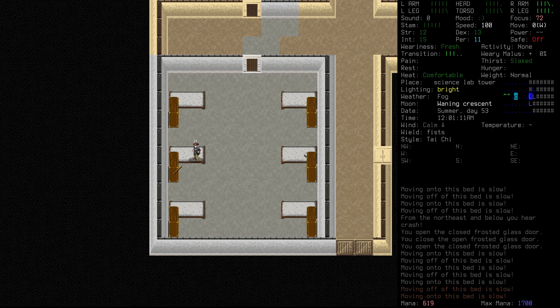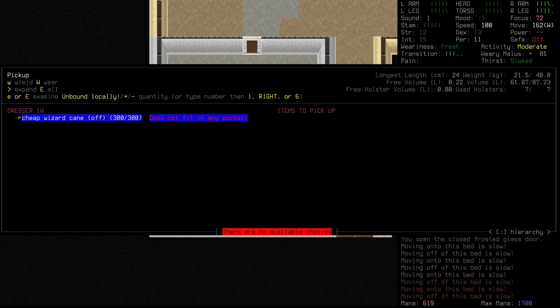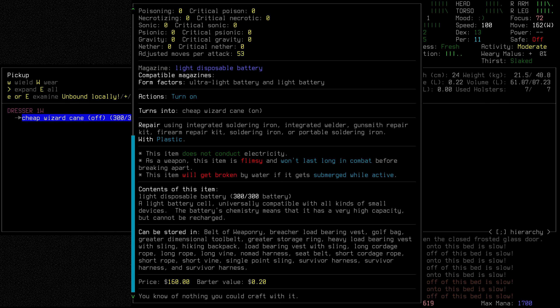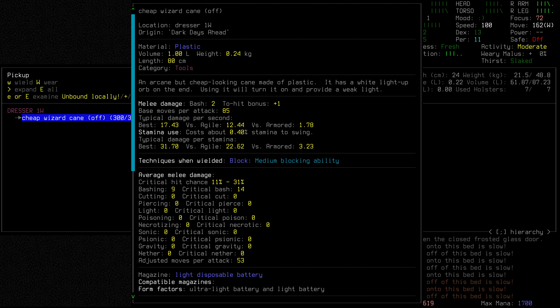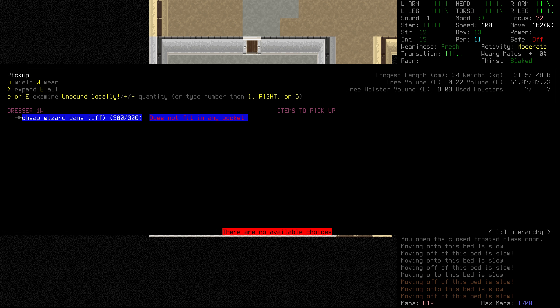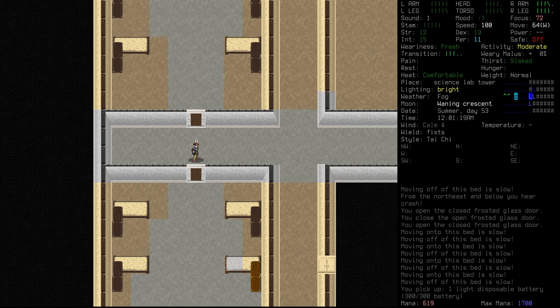Oh my gosh — a cheap wizard cane! I knew science and the arcane were intertwined here. It's an arcane but cheap-looking cane made of plastic with a white light-up orb on the end. Using it will turn it on and provide a weak light. It uses a battery, but arcane doesn't fit in any pockets and it's really not worth much at all. Honestly, the battery is probably worth more than anything to us, so let's just take the battery — wizard cane, I guess you'll just be staying there.